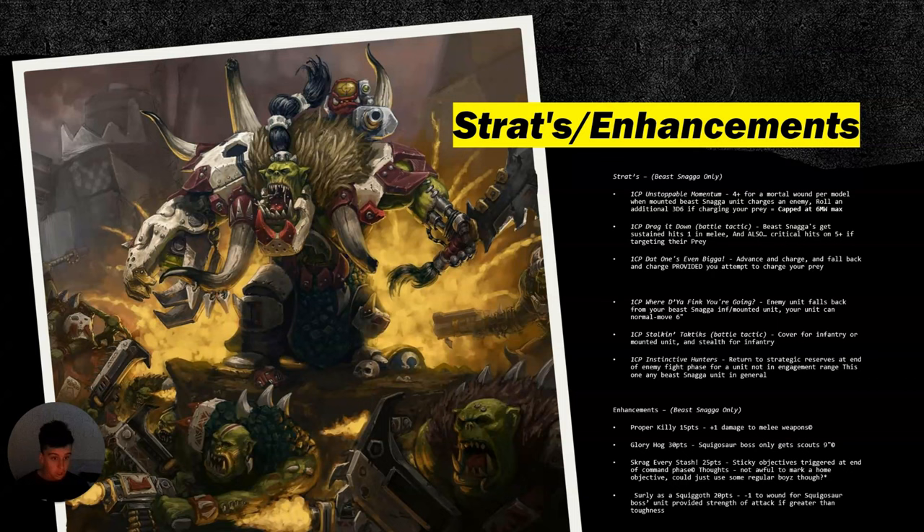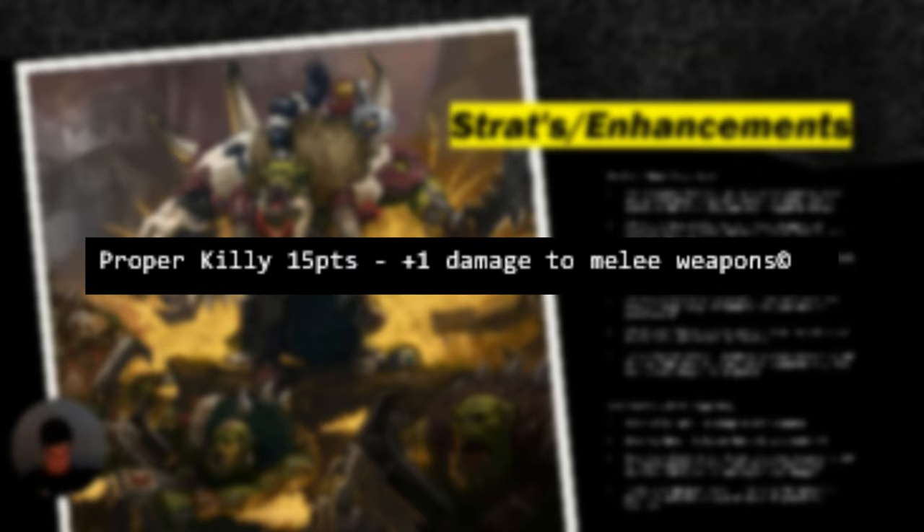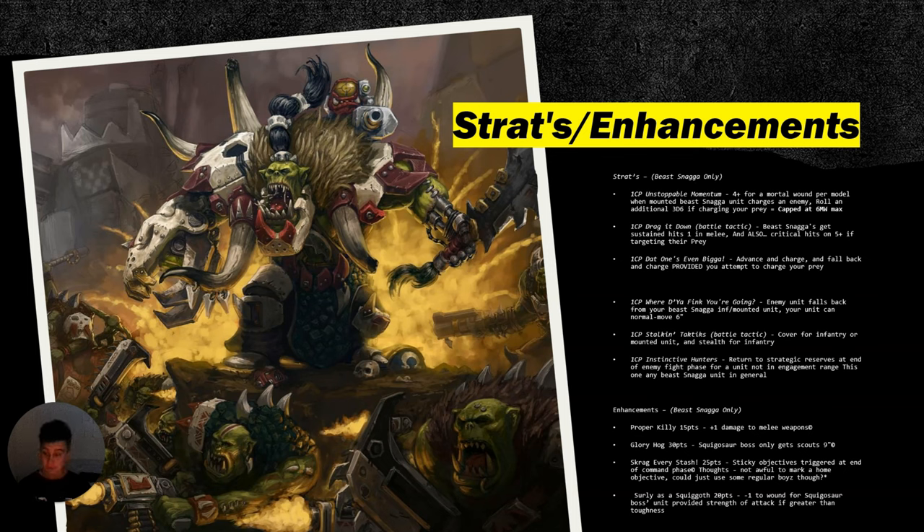Now the enhancements: Proper Killy is +1 damage to melee weapons, which just makes your unit more killy. Chuck it on the Beast Boss and Snagga Sword, or Beast Boss, or Pain Boy — whatever you feel like — and it becomes more deadly in melee. For the Beast Boss, that brings stuff up to damage four, which is amazing. It's a good 15-point enhancement.